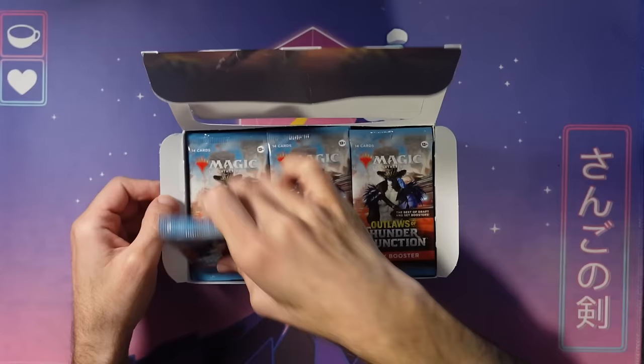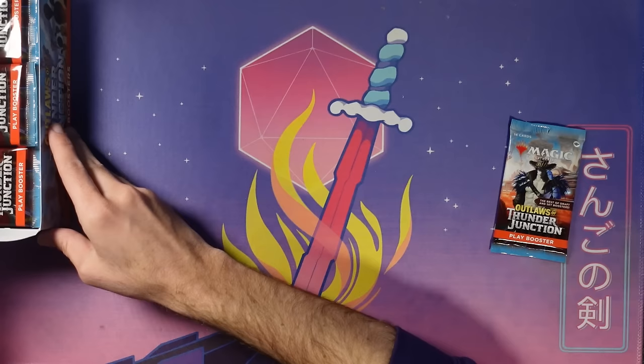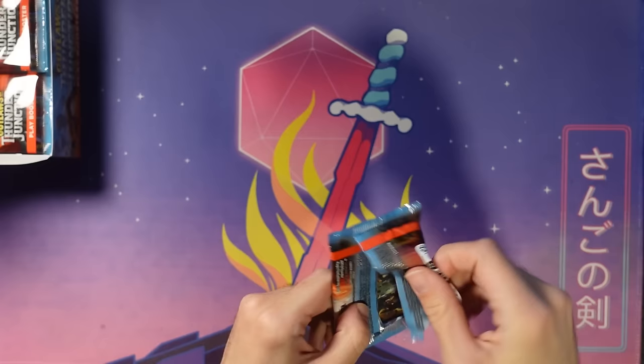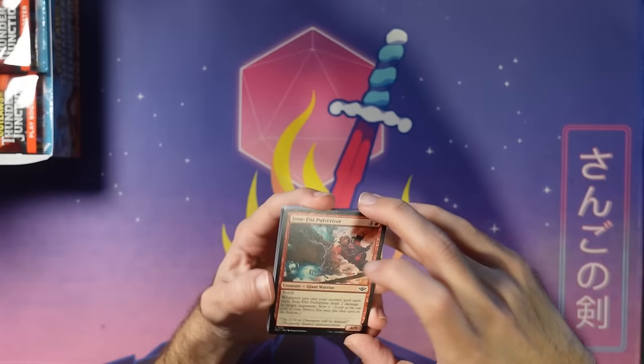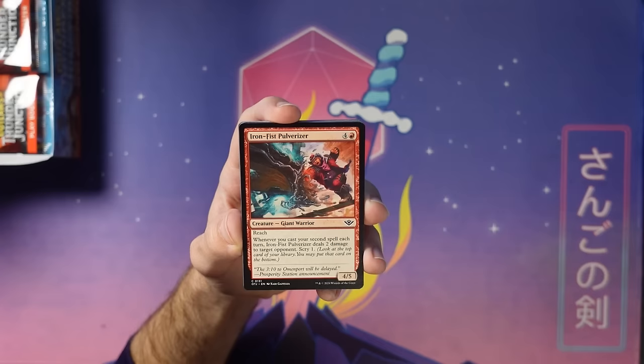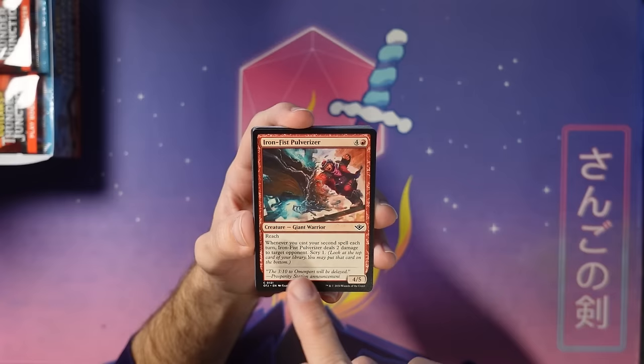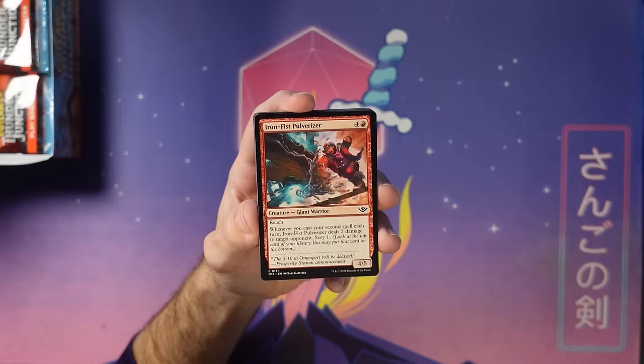Here we are with all these fresh packs of Outlaws of Thunder Junction Play Boosters. Let's crack them open and get started. Alright, first pack — this is the first pack I've ever opened of Outlaws of Thunder Junction. Hopefully we get some good stuff. First up we got Iron Fist Pulverizer. This is a second-spell card. Second spell is a little easier to set up in this set because of the plot mechanic. Five mana, four-five reach — a secret reacher for sure. Sometimes we give reach to things in red; don't get tricked in combat, it's got reach.